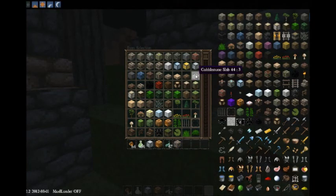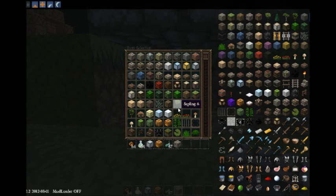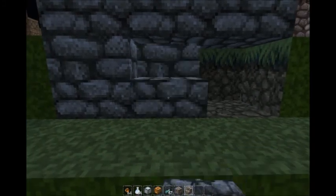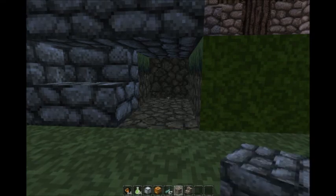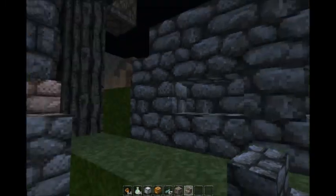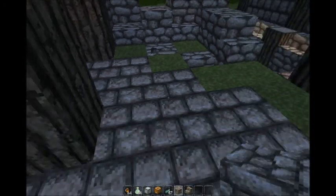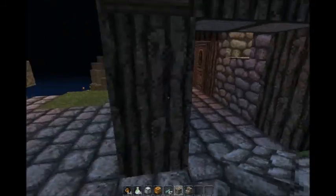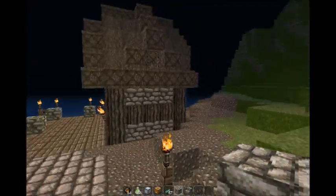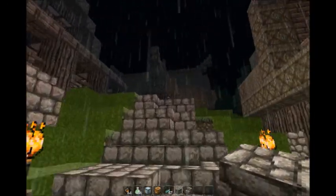Let me give you guys a little building lesson. If you're trying to make something look like a broken-down wall, you can put a full block, then a half block, and put a full block there and put this one sideways — it looks like there's bricks missing from the structure. It makes it all look a bit more realistic. This is supposed to look like pieces of wall that fell down.